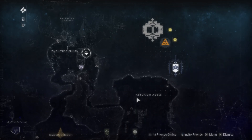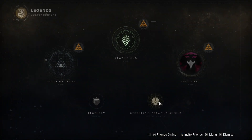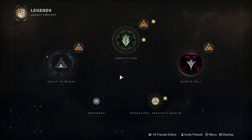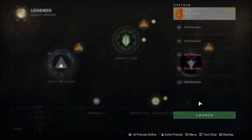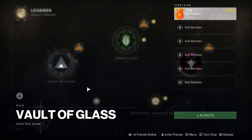A slightly harder but more efficient way to get high stat armor is by doing the Master version of raids — whether it's Vault of Glass, King's Fall, Root of Nightmares, or Vow of the Disciple. Master raids are only available when they are the pinnacle of the week. They have a modifier that increases both how often armor drops and the base stats on that armor — for example, it might say armor drops more often with +10 recovery base. That combined with your Ghost mod makes it very easy to farm the stats you want.